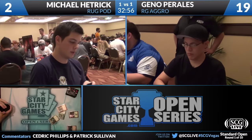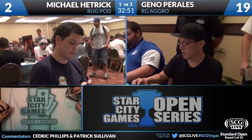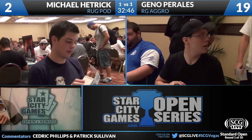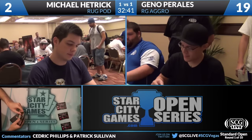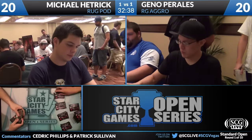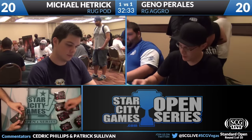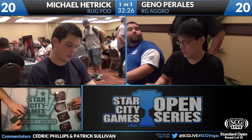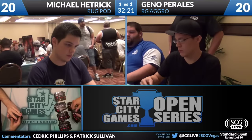That game was more or less decided by Michael's mulligans — he didn't really get to play the game of Magic he wanted to play. Geno did draw Crushing Vines for the Birthing Pod, which was not terribly relevant but didn't hurt. That was an ideal spot for artifact destruction to matter — turn one pass, turn two pass, turn three pay two for Pod. That's about the best game plan you can script for having your artifact destruction be relevant.